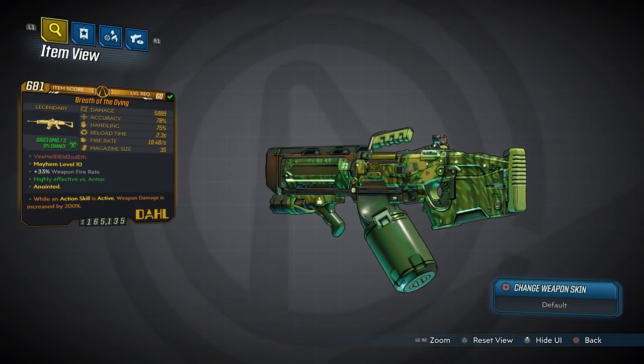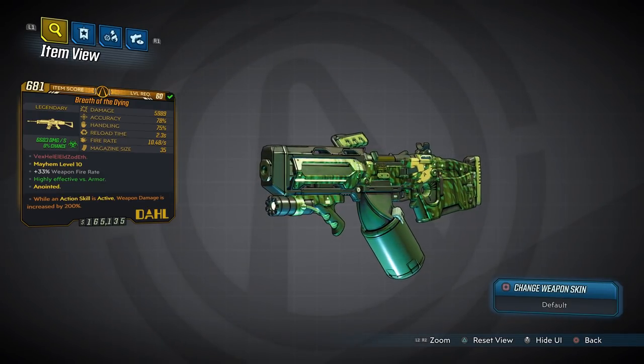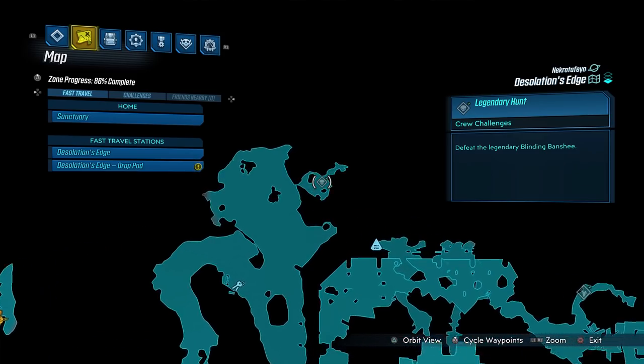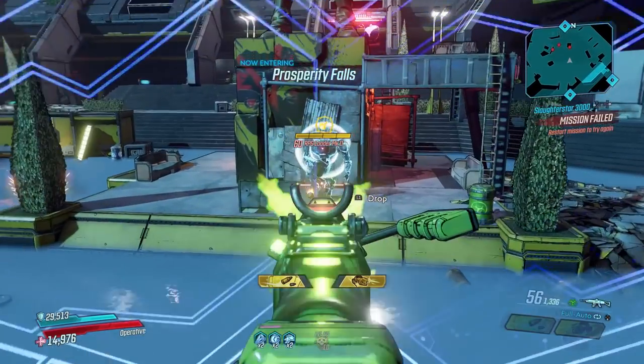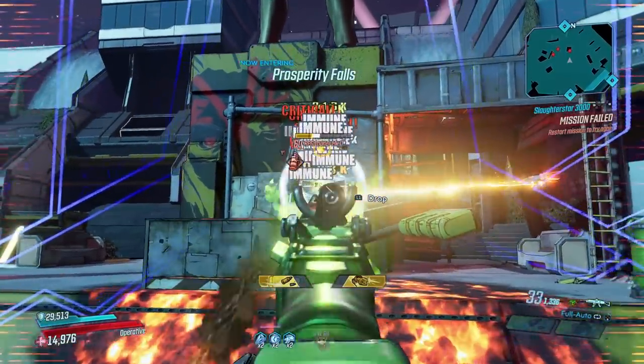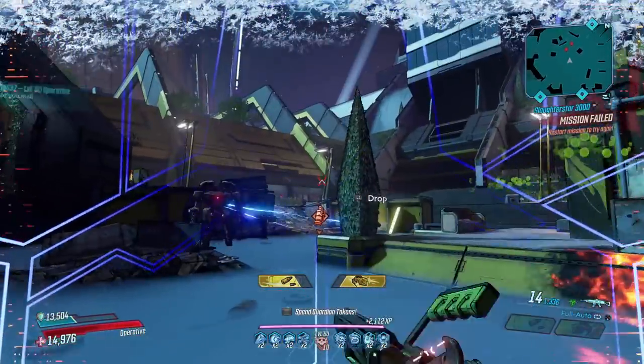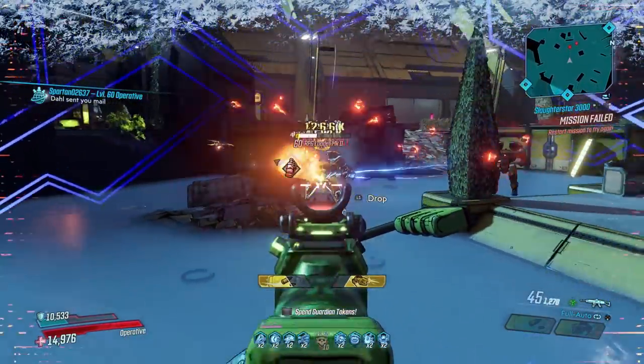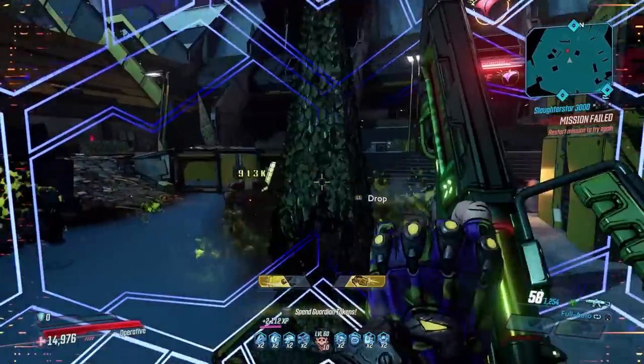First up, it's the Breath of the Dying, which has an increased chance to drop from Blinding Banshee in Desolation's Edge, located around in this area. It always comes in corrosive, but that's okay because you'll struggle to find a better corrosive gun in the entire game. With good damage, a high fire rate, and a generally healthy magazine size, the Breath of the Dying flies the flag for guns that shoot acid.